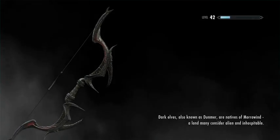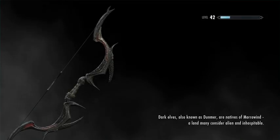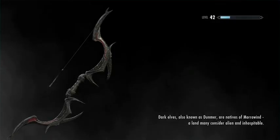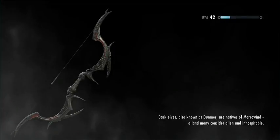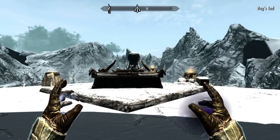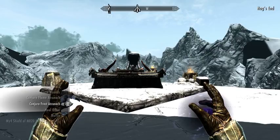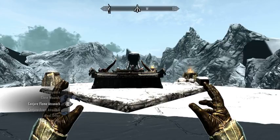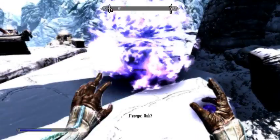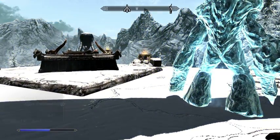Daedric weapons look a lot like ebony weapons, but they have little bits of red laid into them because they're made out of some Daedric parts on an ebony base. Yeah, that looks like the Hagraven. I'm going to pull up the sword and the Frost Atronach. Let's bring up the sword and then our nice shield — we're going to sneak up and see what we can do.